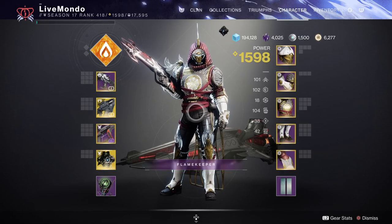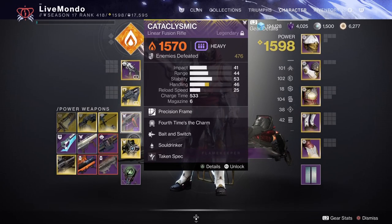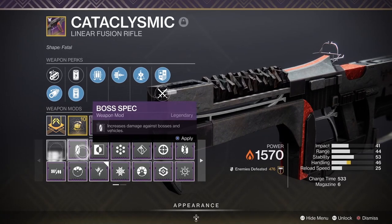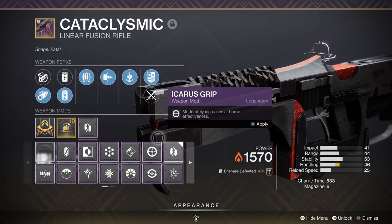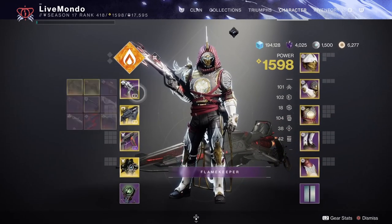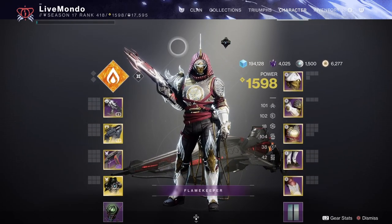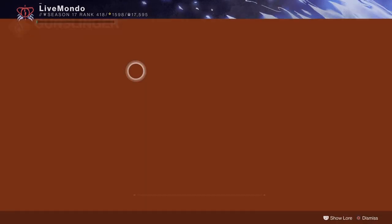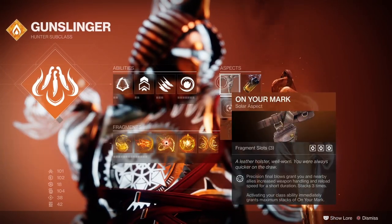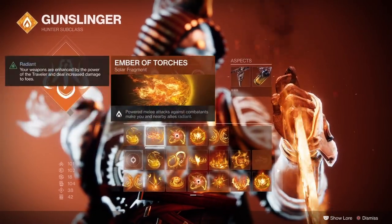Welcome to the video. This is my solo run of the Master Nightfall Warden of Nothing on Solar Hunter. I've got a full set of incandescent armor on, which I believe is the Solstice of Heroes armor. You need it for one of the triumphs to guild — either do three Master Nightfalls, a dungeon, or win three rounds of Trials. All the fragments, aspects, and mods I'm using are shown on screen.